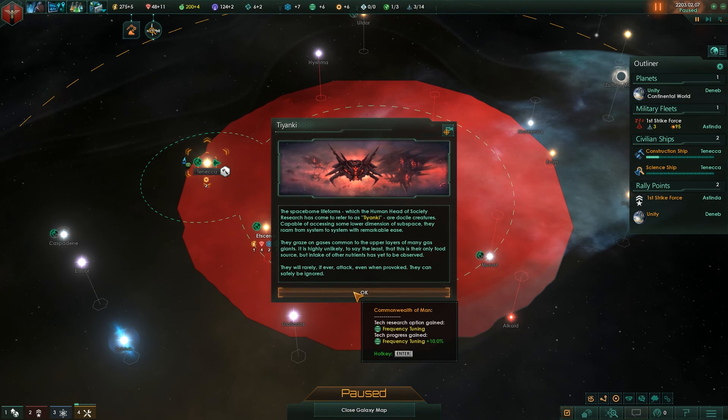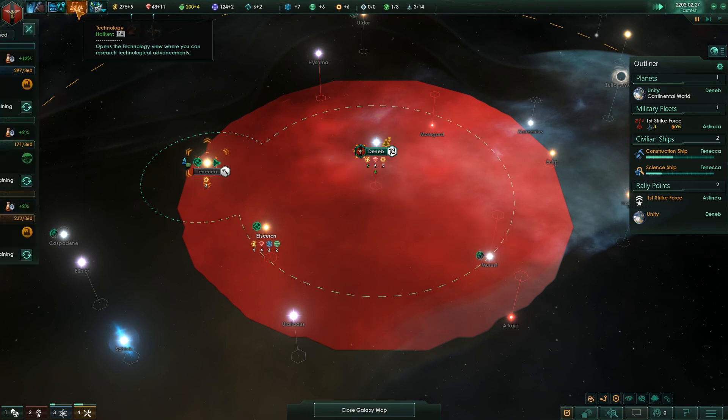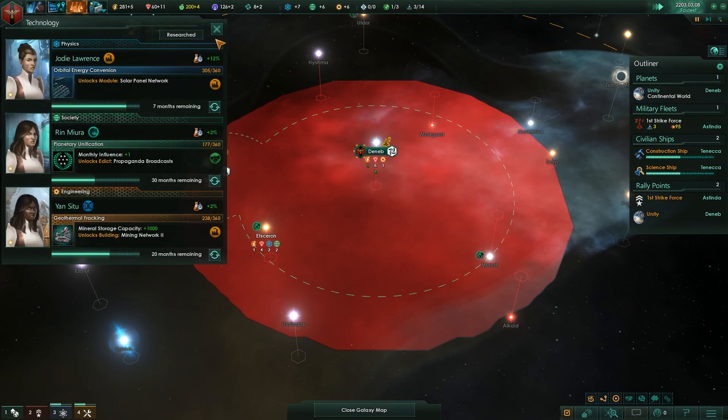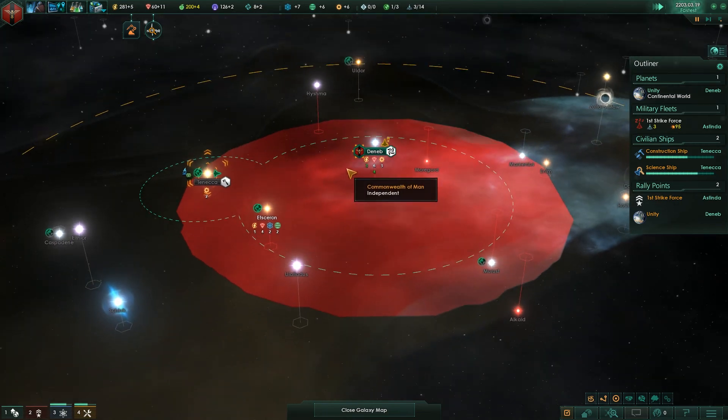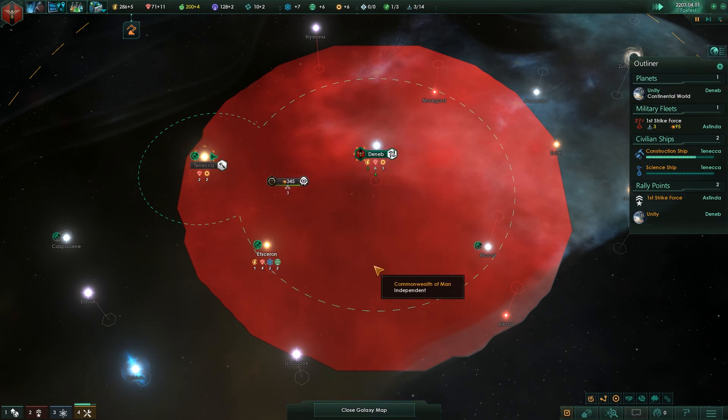We get some research available: Frequency Tuning. Unfortunately, we actually failed that 10% risk — the signs of Orassian activity in the vicinity of Tenneka 4 turned out to be false leads. Science officer Florencia Ruiz has asked to continue the search elsewhere. Unfortunate.